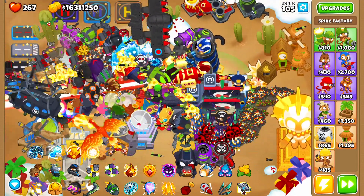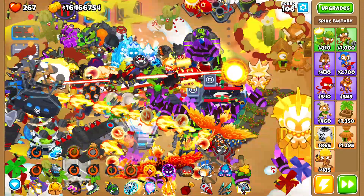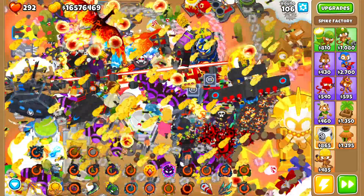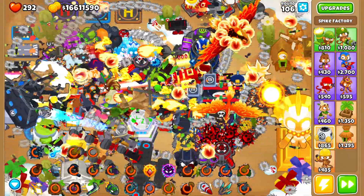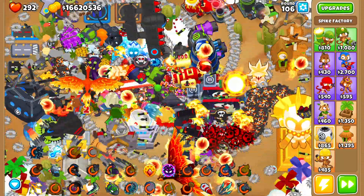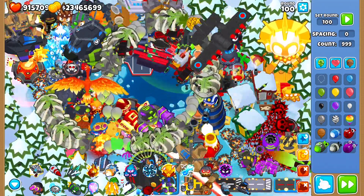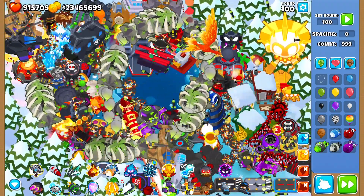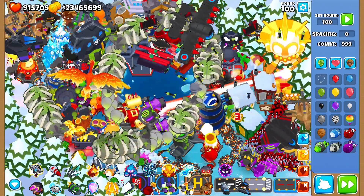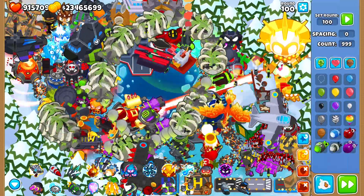Before we go to sandbox mode, I want to use every single ability one more time. See how much it lags out the game - because it probably is going to lag out the game quite a lot. It is just ridiculous. I actually missed the Super Monkey, so I had to do all of this again and get the Super Monkeys, which kind of sucked. But let's go - every single fifth tier tower in the game.